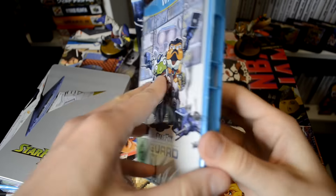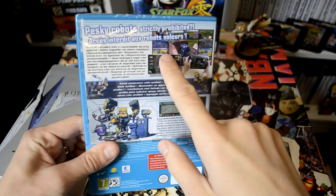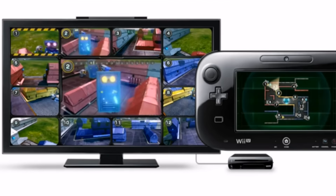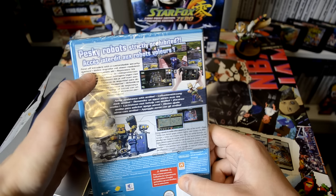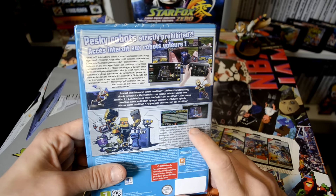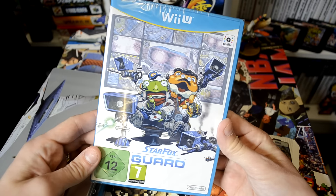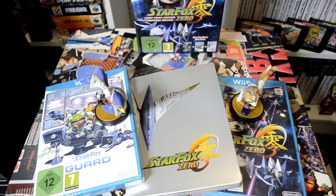The final thing you get here is Star Fox Guard. For those of you who haven't looked into this, it's a bit of an oddity — it's a game where robots try to attack your base, and from different camera angles you have to click on the right camera and shoot the robot. You can call in Fox if you use the Amiibo. It even says here: 'Fend off intruders with a customizable security system' — 'Pesky robots strictly prohibited.' It looks great, it looks crazy. It's essentially a mini game — design squads to battle other players or take on the world. So that is what you get with the first print edition of Star Fox, and I'm so impressed with that steel book in particular.